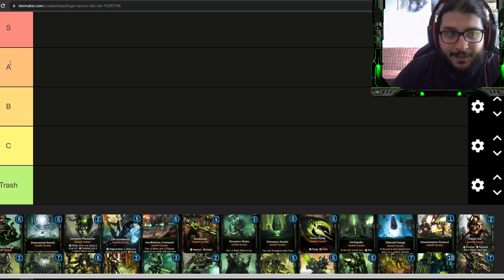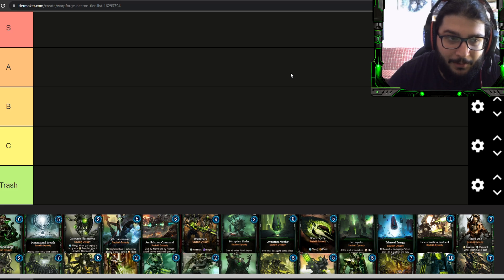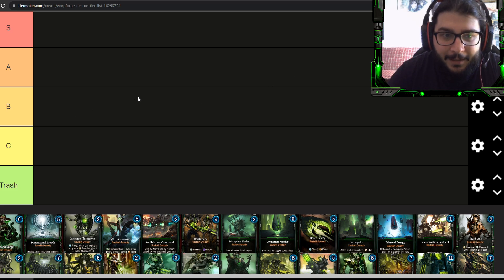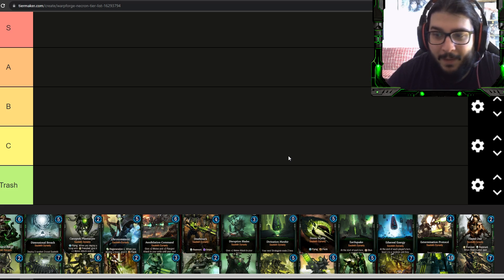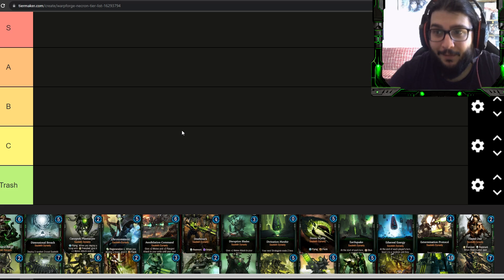We're going to have five tiers: S, A, B, C, and Trash. S is basically something amazing — cards I don't see a Necron deck existing without, or cards that are just too good. A tier are also very good cards you might want to include. B tier is playable but generally subpar compared to S and A. C tier cards are on the weaker side — maybe for a beginner deck. Trash is cards that are unplayable and you should never ever use them.